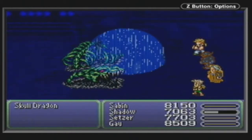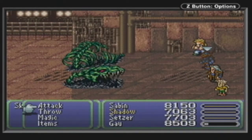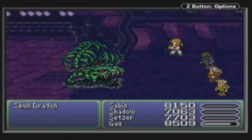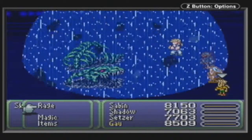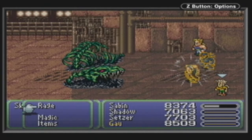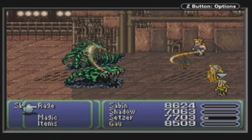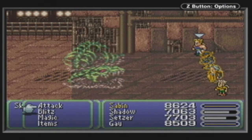Why not, try a Raise. If it's still alive by that point, we'll just go for the attacks. Here we go, let's see if it works - Skull Dragon. No, doesn't seem to work. Unless it literally just missed, but I think it just doesn't work. That's another dragon down. Just one more to find.